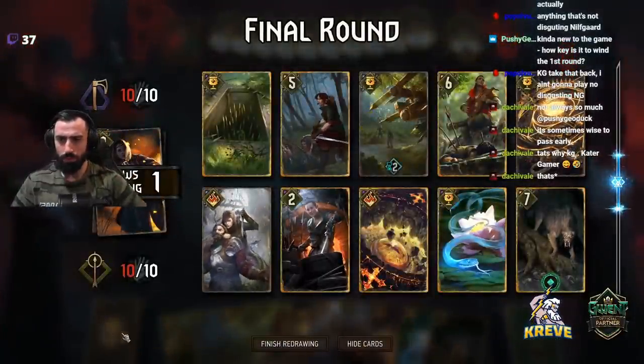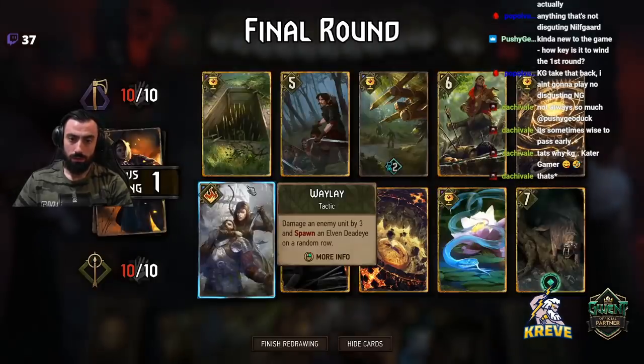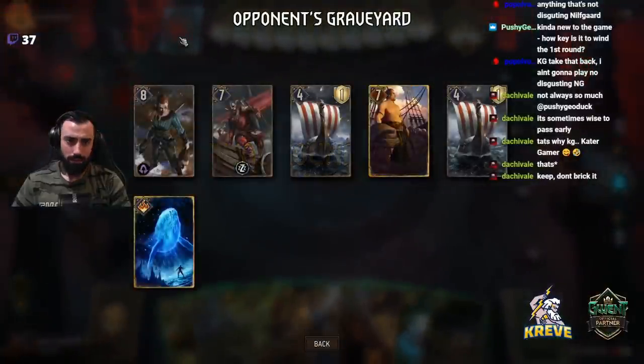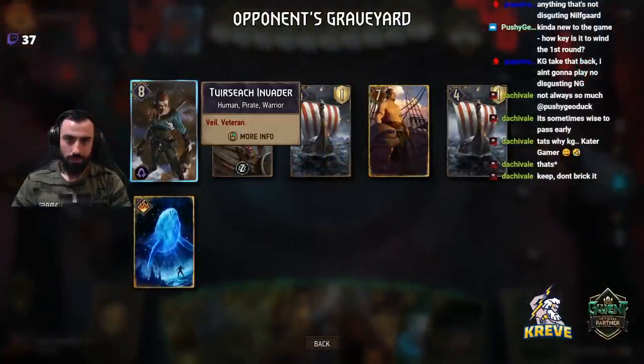I think we could roll with this. Nice. They're Devotion, right? They've got King Bran because this is 8.